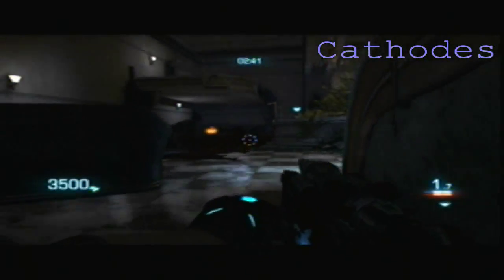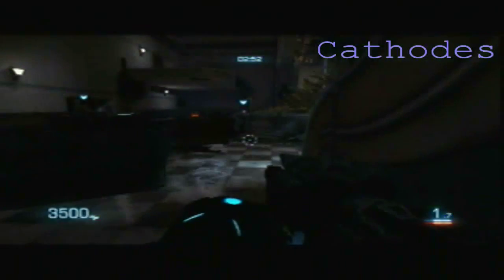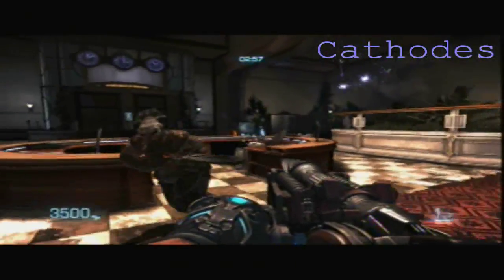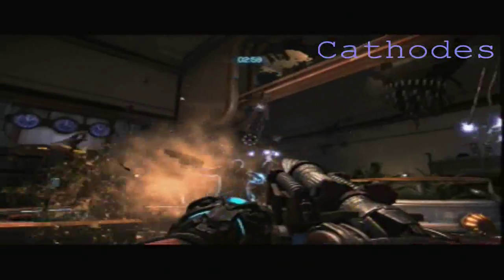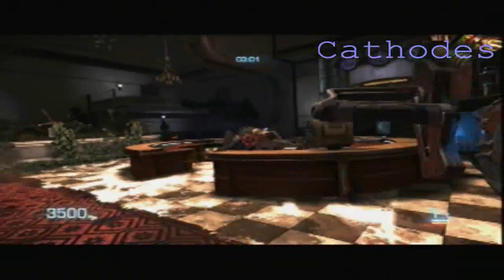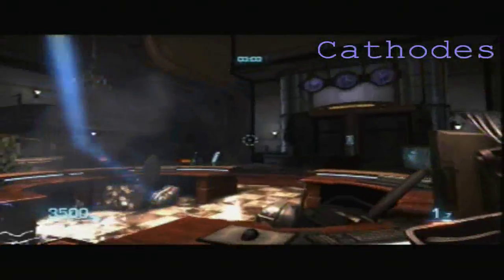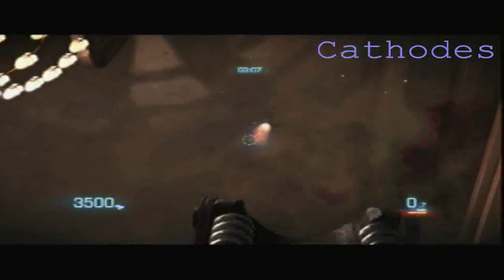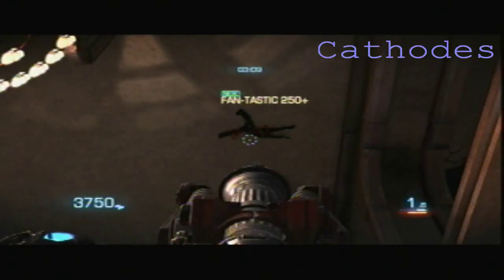I'm going to be covering the Fantastique skill shot for Bulletstorm. Basically all you have to do is thump them up in the air. It helps if you're right below them — once you're right below them, just shoot them into the ceiling and you'll get the Fantastique. It's 250 the first time you do it.